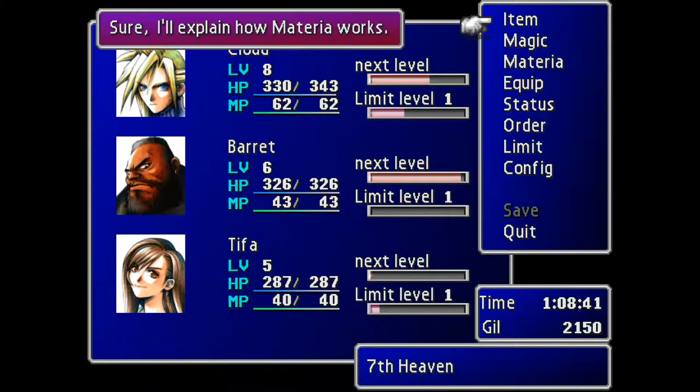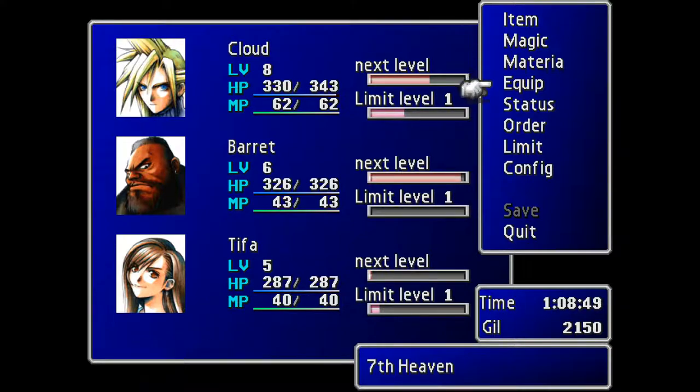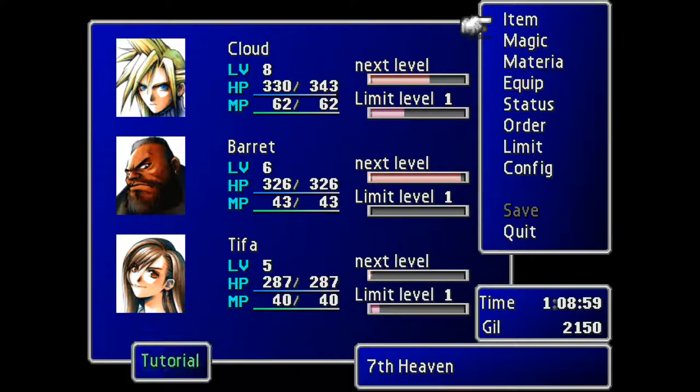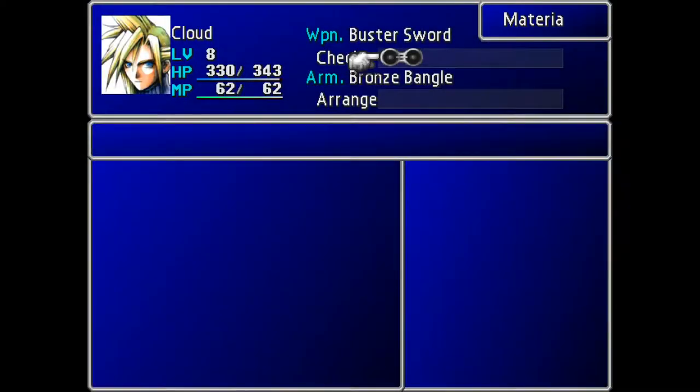So basically this is just a tutorial. This is what I was trying to explain to you a couple of videos back. It's going to show us how to put our materia on, and we can change the order of our people where we want. OK, now we're in the menu - it's just going to run us through how to use materia.